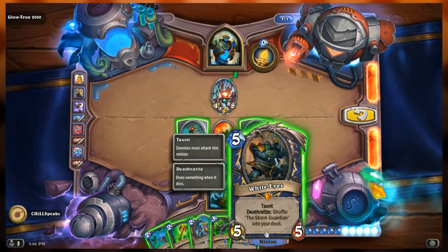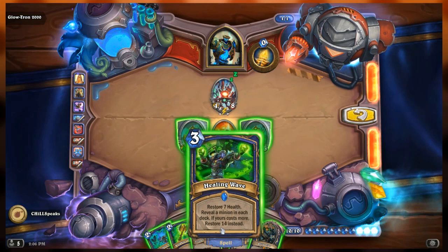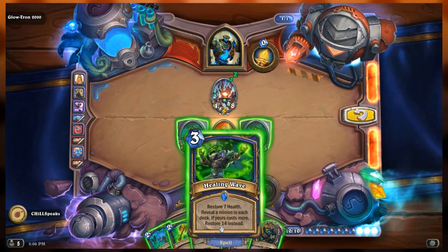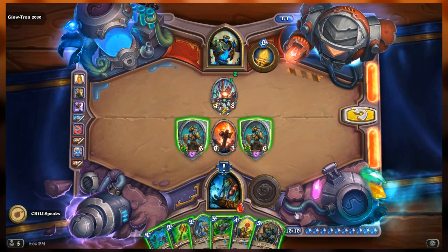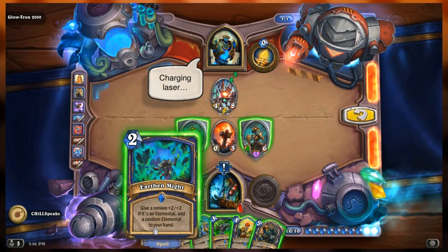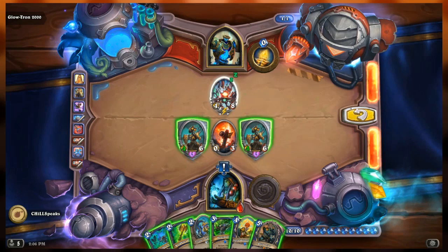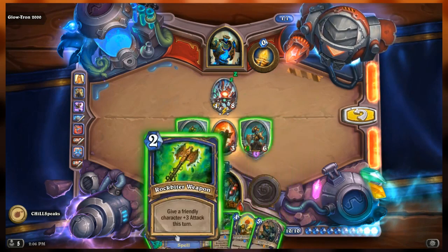Then we have White Eyes, a 5/5 with taunt and death rattle: shuffle the Storm Guardian into your deck. The Storm Guardian is a 10/10 I believe. We need to manipulate things so the sentinel kills White Eyes, so we get the Storm Guardian. Healing Wave actually heals for 14 if the opponent doesn't have a minion in their deck and we do. We can give the turret sentinel Earth and Might so it'll be able to kill White Eyes when we play him.